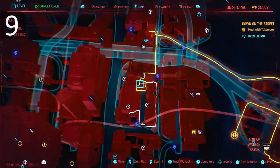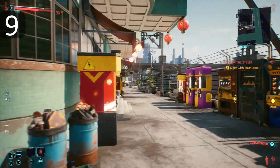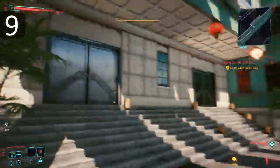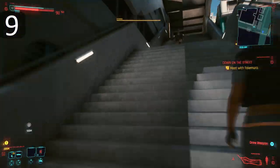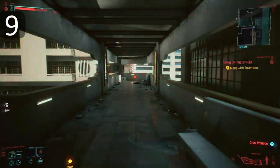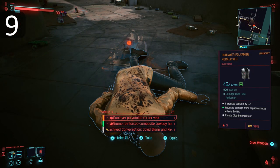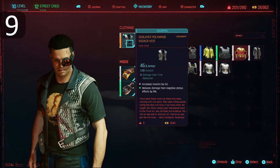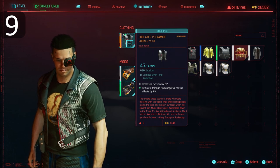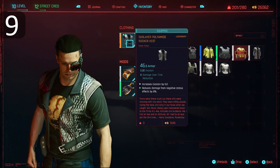Ninth on the list — it's Watson, it's Kabuki, and it's a legendary item of clothing. You can't have enough legendary clothes in this game. Go up the stairs on the roadside, follow the raised walkway, climb the second set of stairs at the end, and then the third. Up here is our man — sadly, only in spirit. Pay your respects by stealing his duo-layer polyamide rocker vest: 46.5 armor and 8 damage reduction over time. It's what he would have wanted.